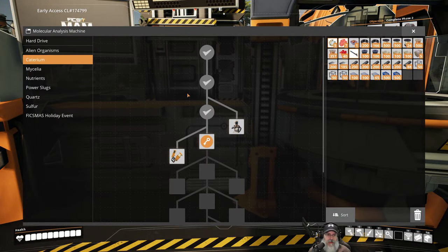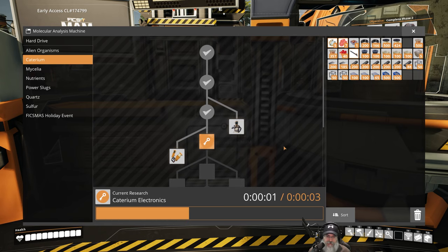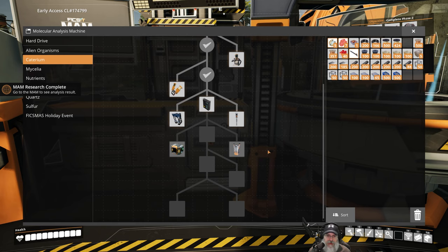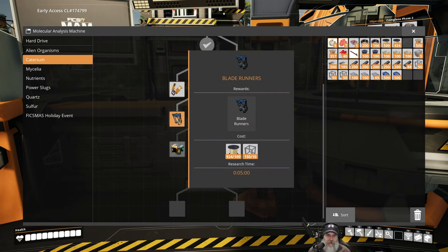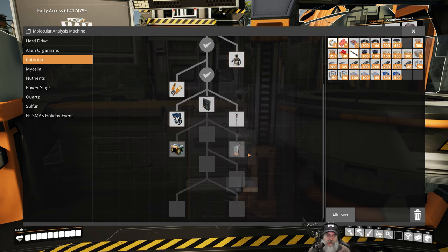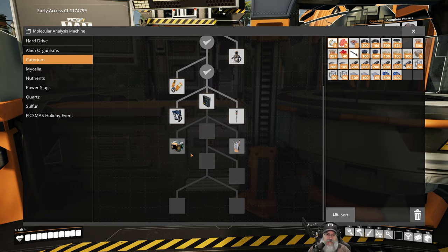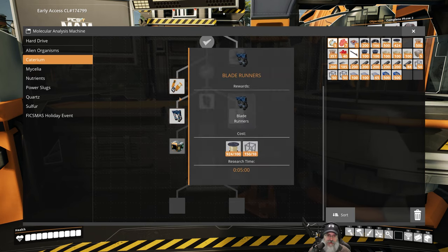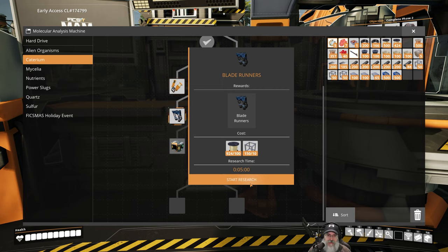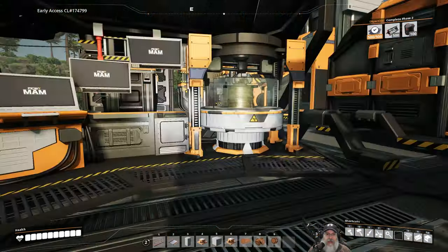Let's go to the MAM and Caterium research. Caterium Electronics is only three seconds, so let's do the quick ones first. That unlocks Mark 2 power poles, a power switch, the Blade Runners - which is what I really want - a smart splitter, which lets you program different product types out different outputs, and the zipline. Let's start the five-minute research on the Blade Runners so they'll make us run faster and jump higher.